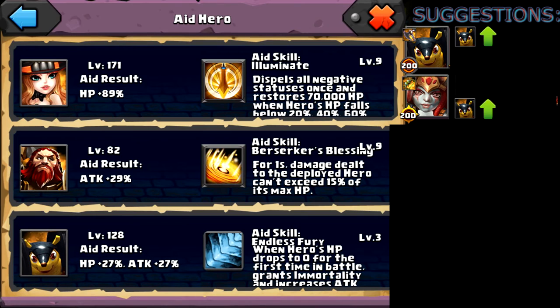I think you just got that Berserker since it is level 82, so I will cut you some slack. But it is only level 82 — I would definitely recommend getting that to at least level 120, because level 82 is not going to do much. As you can see, only 29%, which is barely higher than the level 128 for your third aid slot, which halves the result. So I would definitely recommend getting the Berserker's hero level up as well.